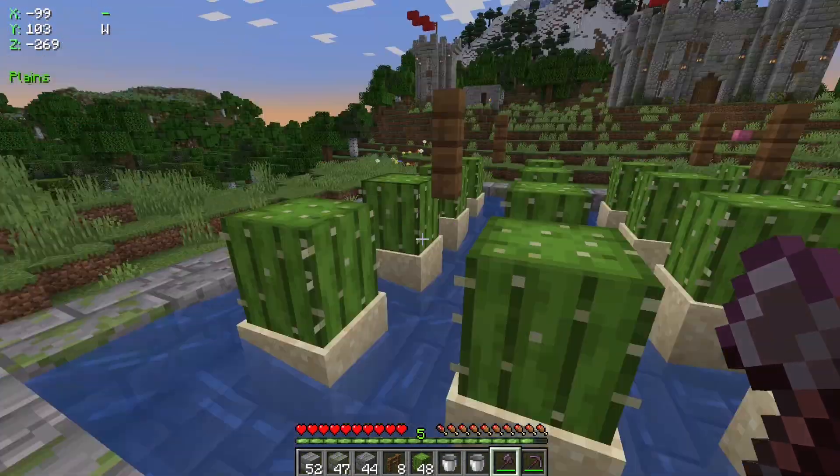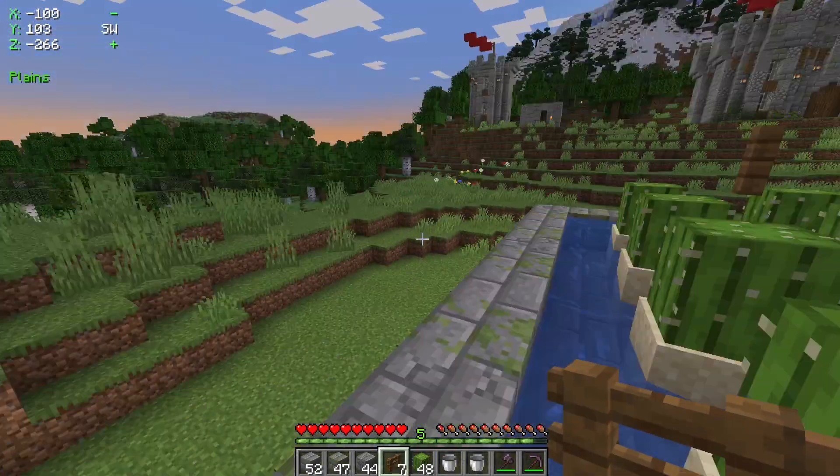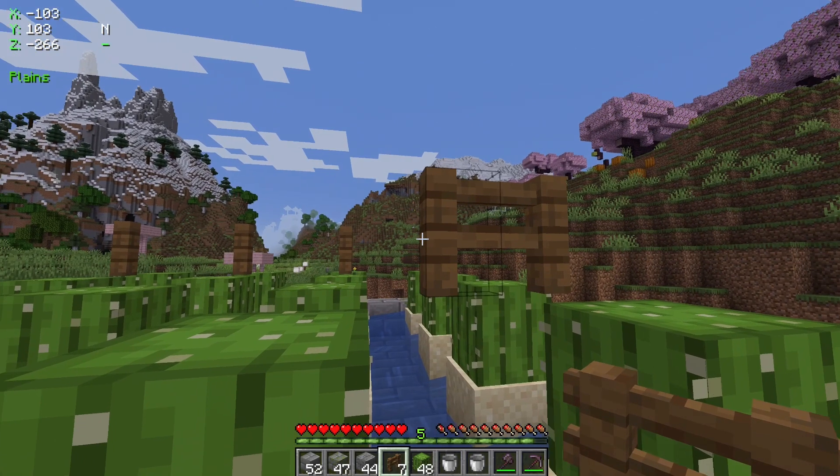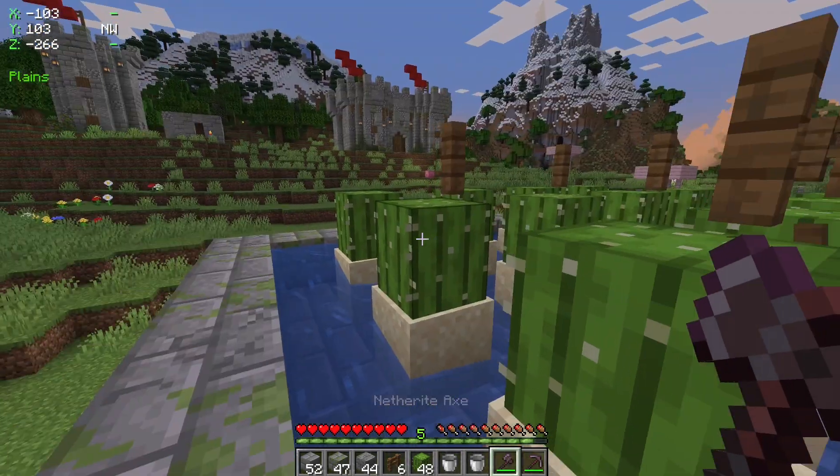Just do this for all. I think you only need four fence posts for each side, so eight fence posts total. And then just get rid of the middle one.